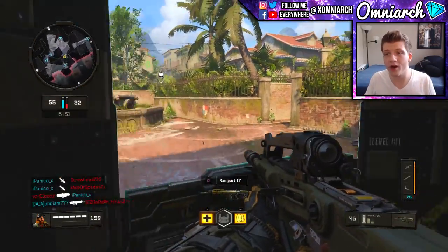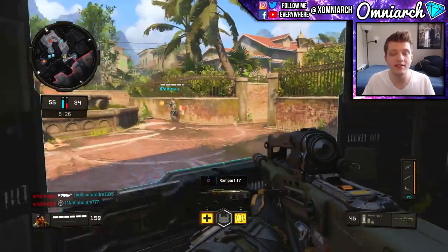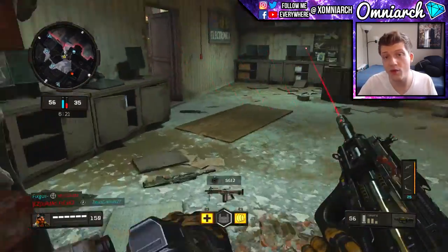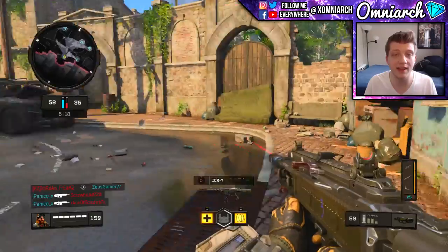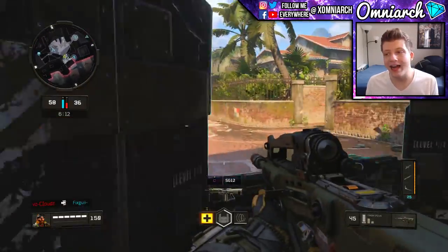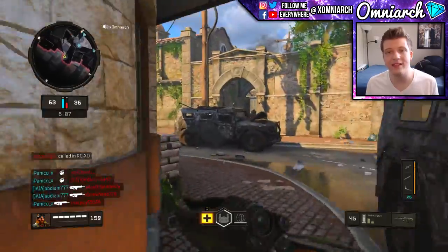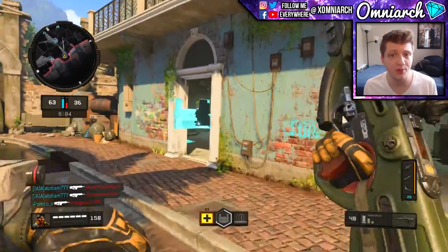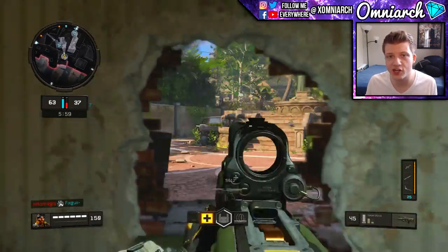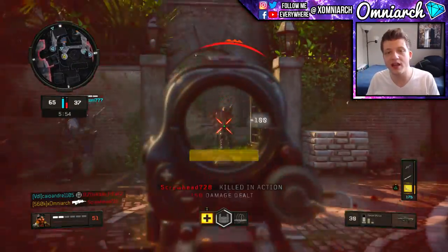It's not like Black Ops 3 where a lot of the engagements were very close range. I definitely recommend the Rampart 17 — once you unlock Create-a-Class, stick with it and level it up. That's probably the best gun you can use for quite a while. The first two submachine guns you get are the MX9 and the GKS. Some people in pubs recommended the GKS to me but I didn't like it — it seems to have too much recoil for the damage it outputs, and it's not very consistent.